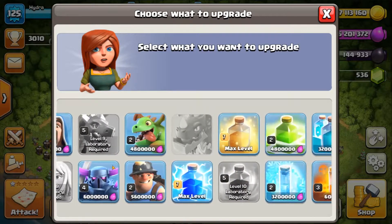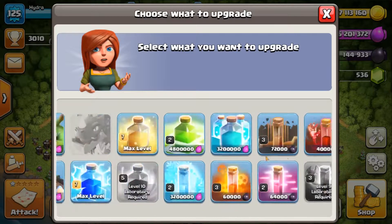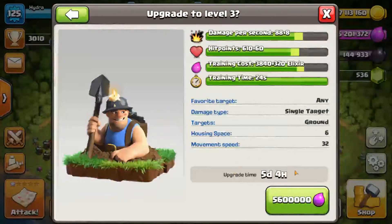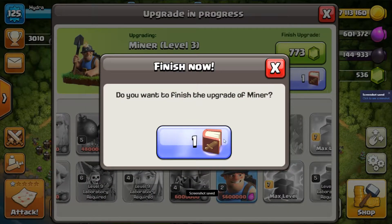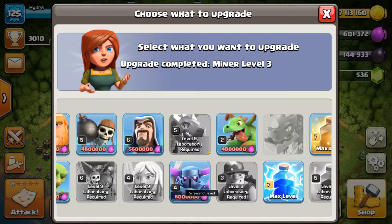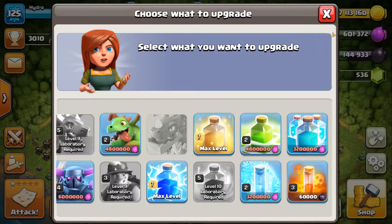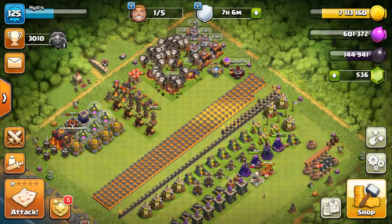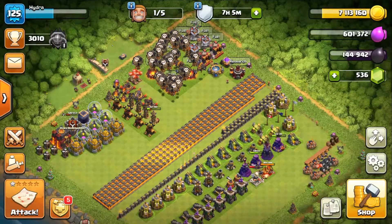I'm not really sure what else I could have used the book on — I feel the farming method is a lot better use of my book anyway. Let's hit this guy up and grab another screenshot — you never know when you're going to need them. There we go, we just completed that — we just maxed out our miners completely and got our heal spells completely done, which is really cool. And we only have 600,000 elixir left to go.